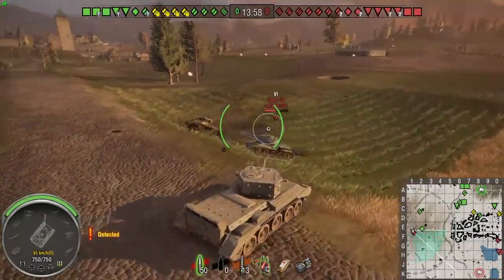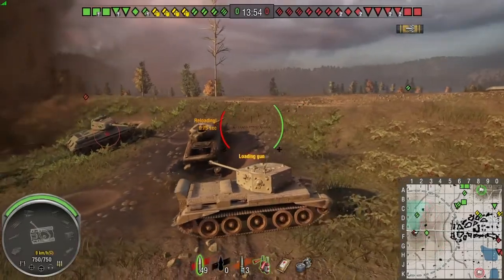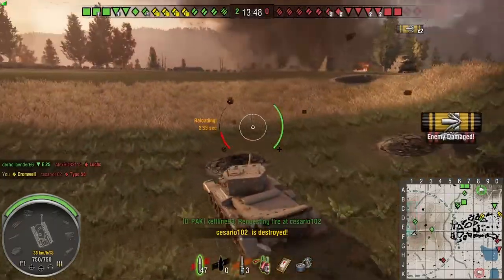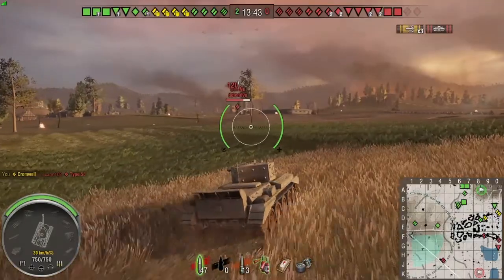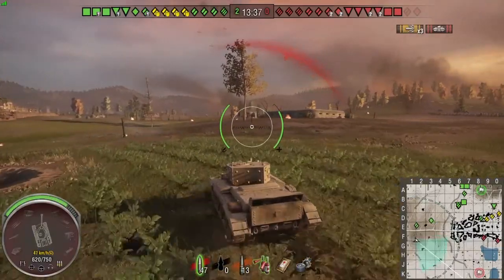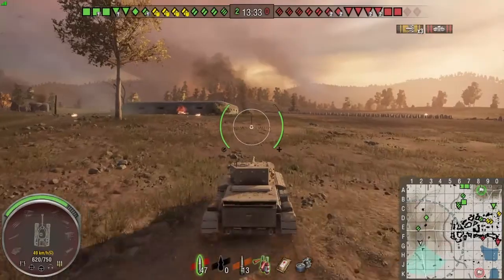What I want to do here is take out this Type 58 — he's pretty concentrated, trying to spot our team poking his nose over the ridge. I've got plenty of time just to put three shots into him to take him out for the first kill. I don't want to stay static too long, the reason being I don't have sixth sense so I have no idea when I'm spotted. They've also got two artillery which can do quite a lot of damage if I'm too static.